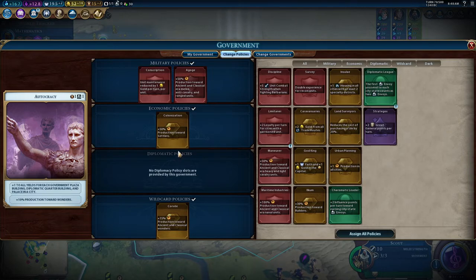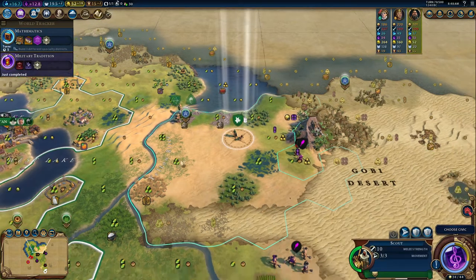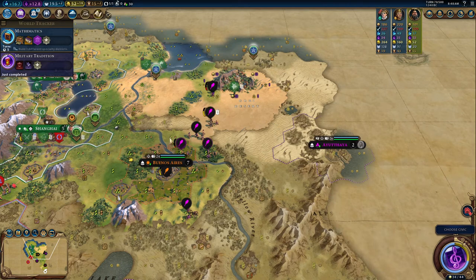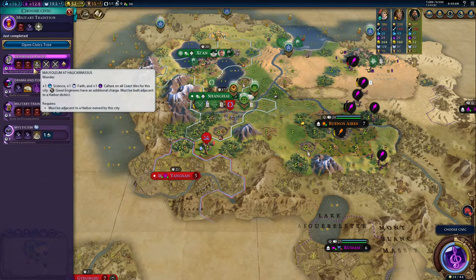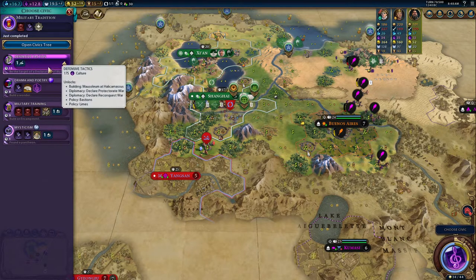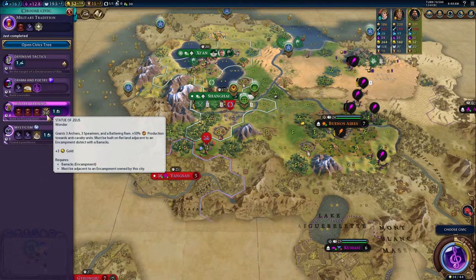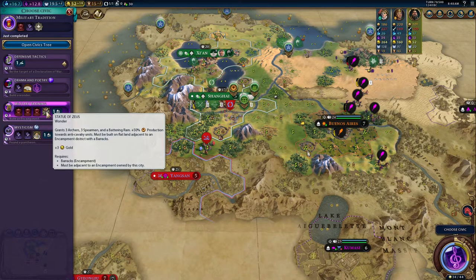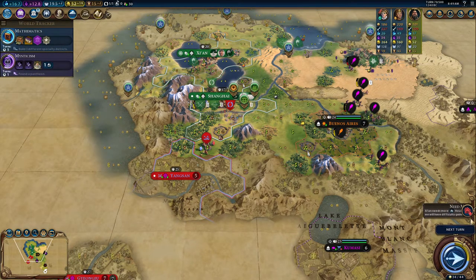We keep conscription, the agoge, colonization, and the corve. Let's continue our exploration. We could go to the Mausoleum of Halicarnassus, one of my favorite wonders after Petra. The Statue of Zeus would give us three archers, three spearmen, and a battering ram plus reduction towards anti-cavalry units — that's amazing, but I don't have time to build so much. Mysticism instead gives us an envoy and costs nothing, so let's do that.